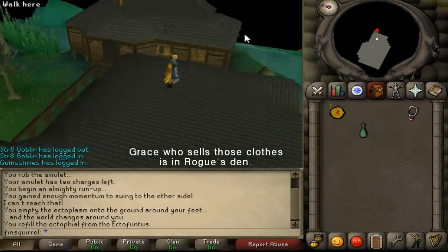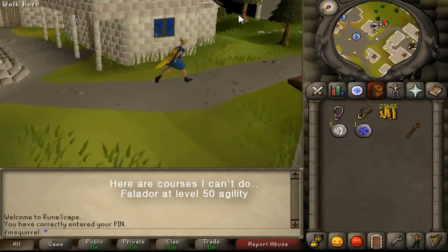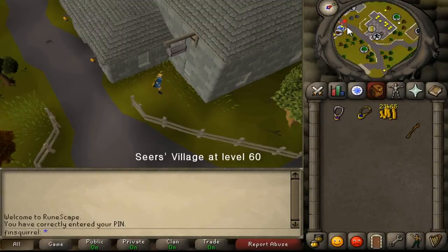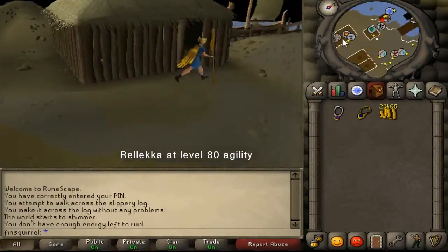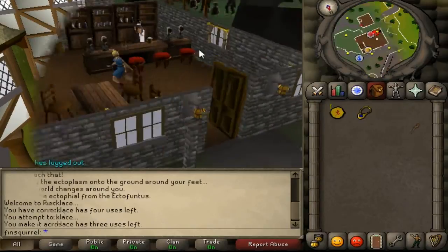There is Grace who sells clothes that reduce your weight — oh my god, they can be nice after Christmas when you have eaten too much turkey. And here are the other courses I can't use: Falador at 50, Seers' Village at 60, Pollnivneach at 70, Rellekka at 80, and Ardougne is for level 90. So if you can use them, go and check them out.